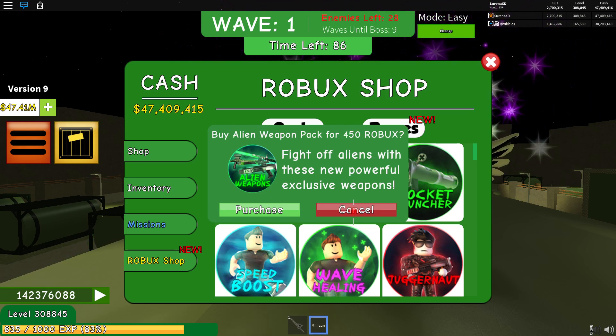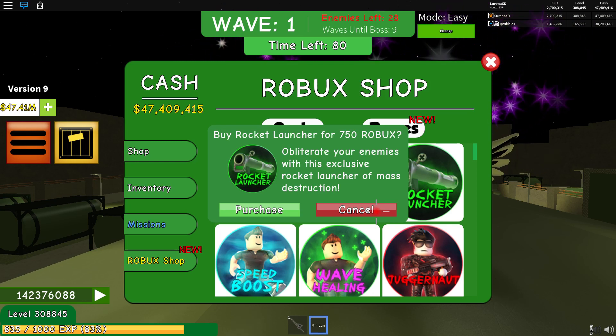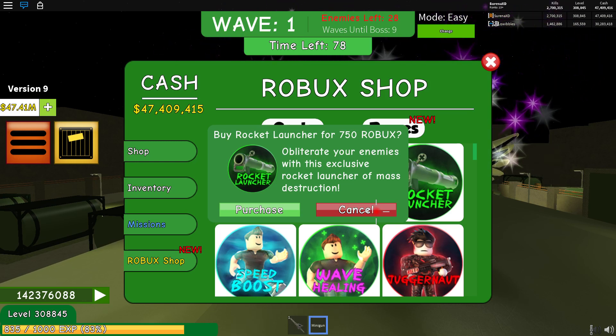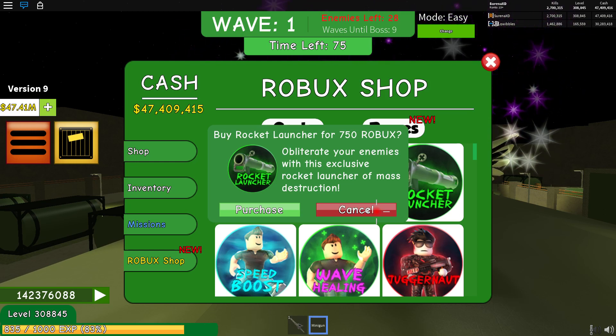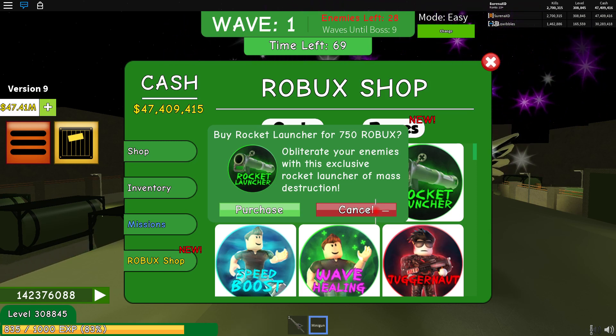Finally on the weapons side, we have the rocket launcher. The rocket launcher is generally okay, but unfortunately it makes the ground shake for everybody. So if you're playing in a group and you've got six or seven of these going off, you can't actually see the ground anymore. So generally it's an optional purchase and it's 750 Robux.